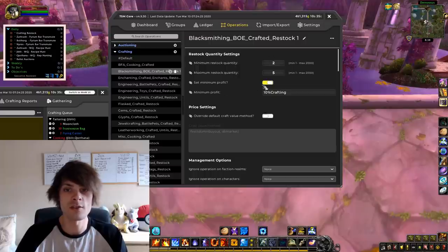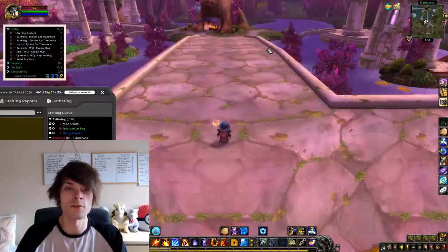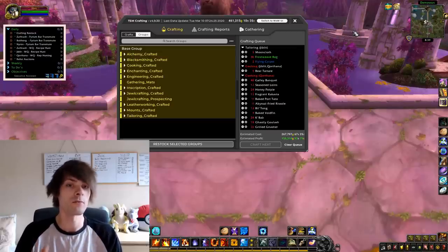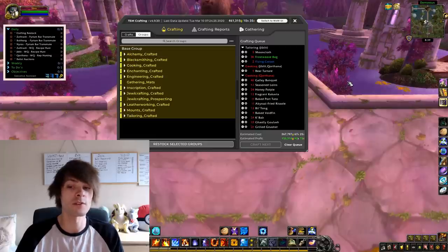We're going to make sure all of these groups are selected — that means the flasks, crafted gear, and all of the different groups we created in our intermediate guide. We'll now press the restock button for the selected groups and it will come up with everything set by our parameters. If you don't remember, we set up our parameters in the crafting section of our groups — so this is our crafting operations: 10% crafting and a maximum restock quantity of five for BOE crafted gear.